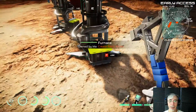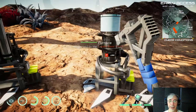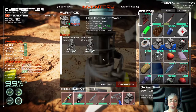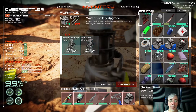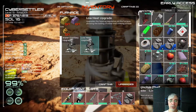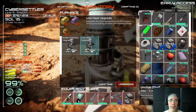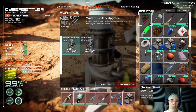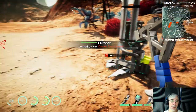On both of these furnaces you can see the fuel compartment is gone and replaced with batteries — that's an upgrade you can make to your furnace. You can have several upgrades on a single furnace at the same time. For example, you could add a low heat upgrade to also cook on it while still collecting methane or distilling water.